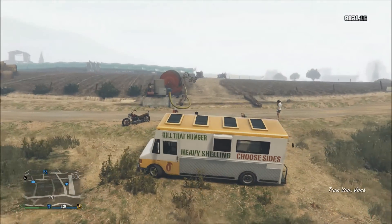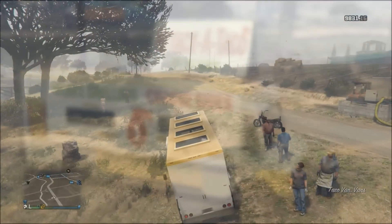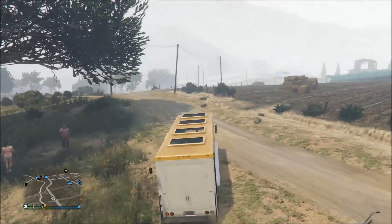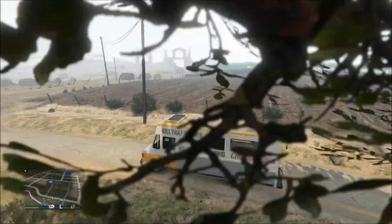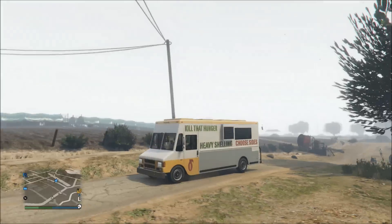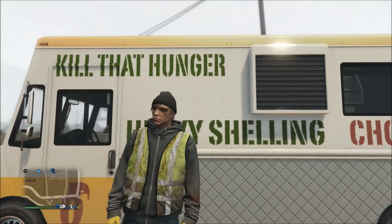Sometimes it will spawn with the large sign on top of it — this one didn't, but if it does spawn with that sign, that's what it will look like. To be completely honest, it doesn't even really matter because that sign isn't held on very well. I ran into a little stop sign and the sign actually fell right off, so I wouldn't worry about it too much.